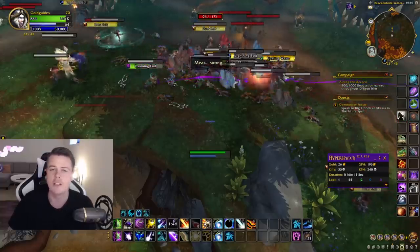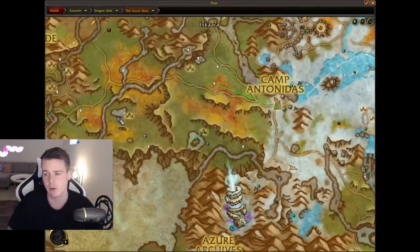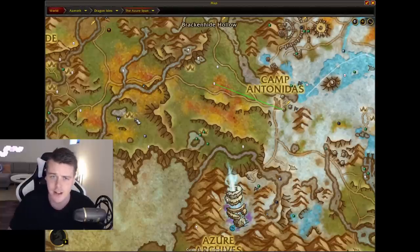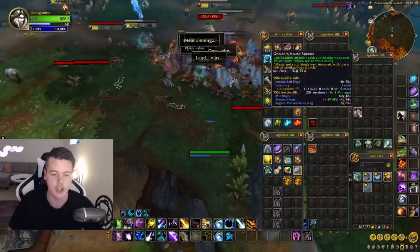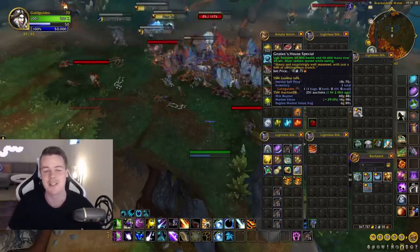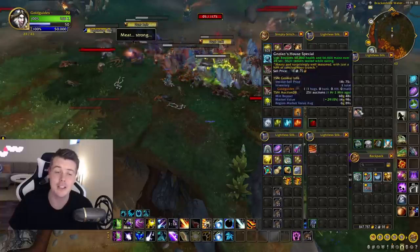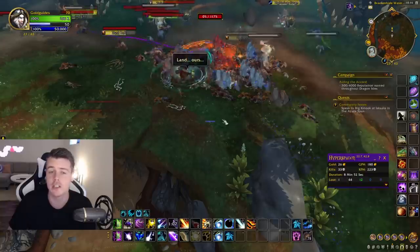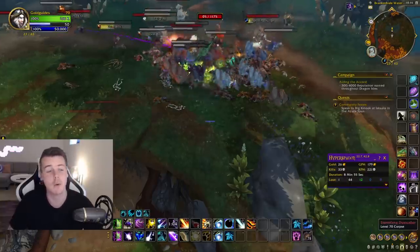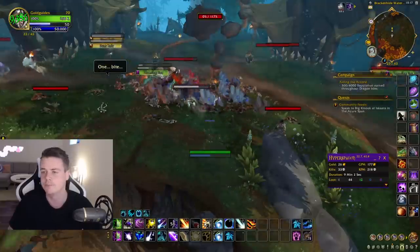Two of the meats are pretty straightforward to farm. Nolan's house special is very cheap because it can drop from a well-known hyperspawn — basically the gold farm with the highest kills per hour, up to 10,000 kills an hour — and they drop all the time. I actually had these marked as junk and was vendoring them because they were useless. I've sold thousands to the vendor, which I kind of regret now. On the beta, people figured out two of the ingredients but were stuck on the last one.